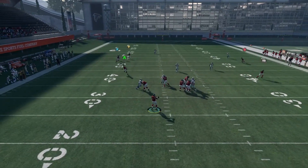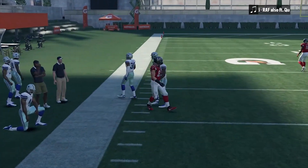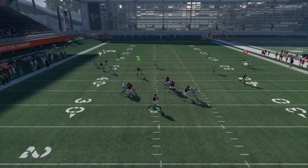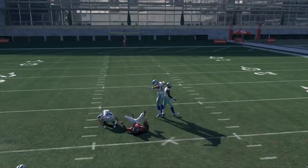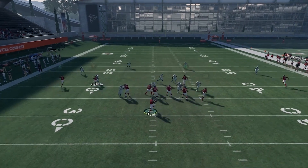A lot of times with this play, because you have a streak and the post, the vert hooks and the soft squats will go deep. That'll leave the tight end drag or the tight end in route wide open for big yards. Once again, cover two — pass lead it to the left and up to keep it away from the strong safety and get big plays with Julio Jones.